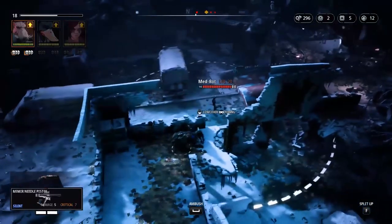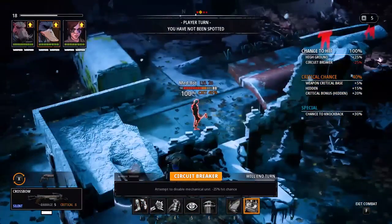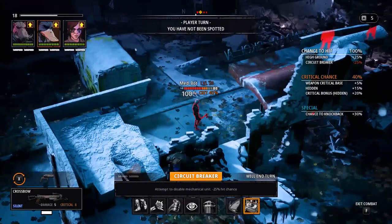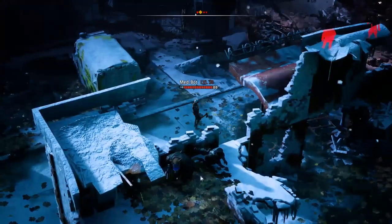As you can see in the video right now, I'm moving Dax onto high ground and here he has a shot. You have a hundred percent shot, and the circuit breaker lowers the accuracy down to 75 percent, but because you're on high ground you get a 25 percent bonus — so you can use the circuit breaker with a hundred percent shot.